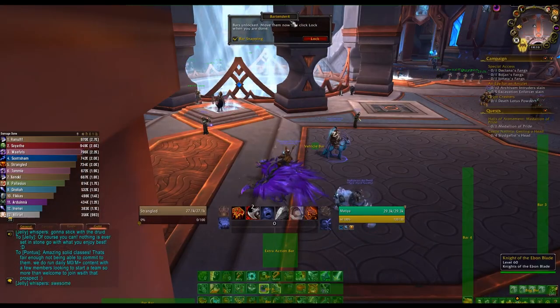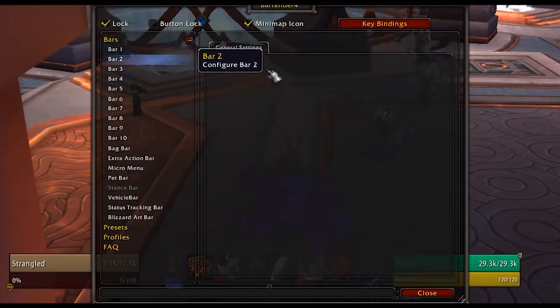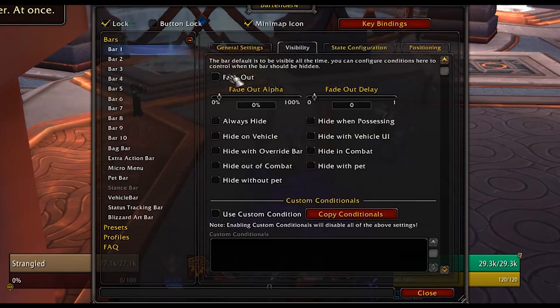Bartender is a great one because it lets you customize your entire action bar UI — your bars, macros, and everything. You can hide bars, change their opacity, or have them only appear when you hover over them. This really cleans up your UI and lets you use other things to show triggers on screen.